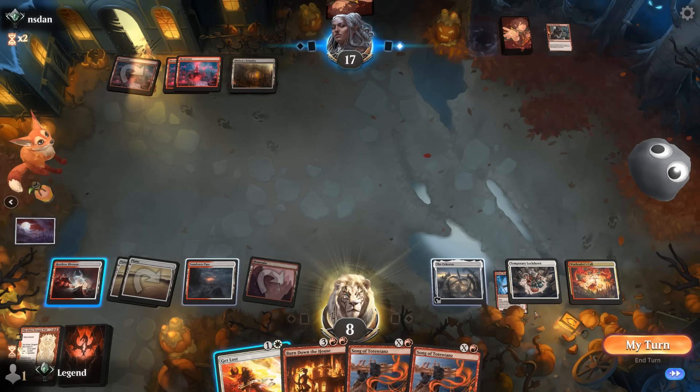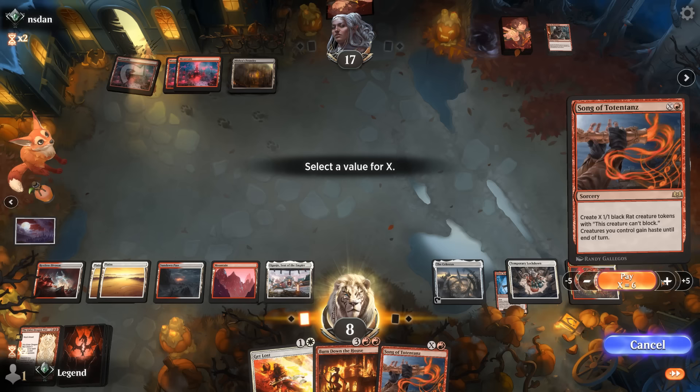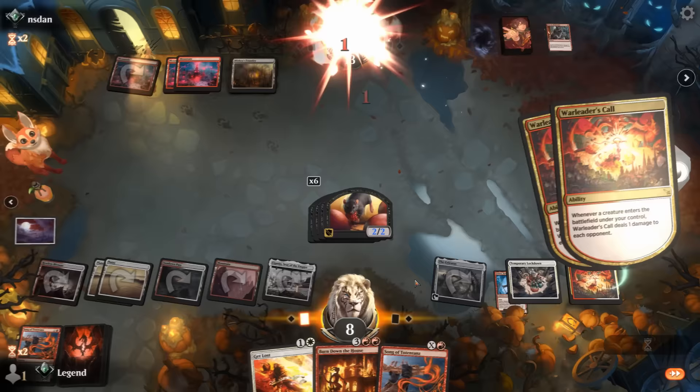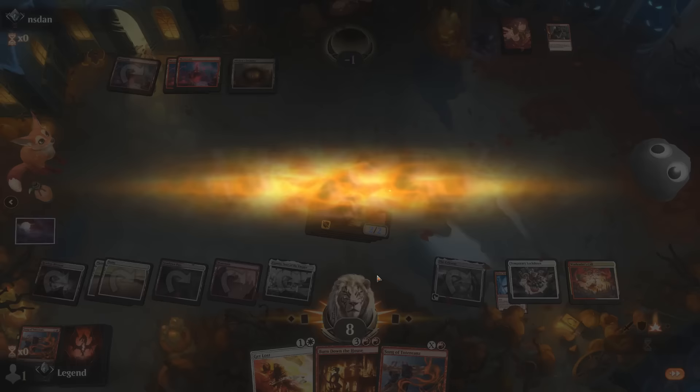Festivities down to 8. These one-damage sweepers would have been effective if it weren't for Warleader's Call clearing all the rats. With a land drop I guess the opponent could animate with Mishra's Foundry, but that's acceptable. So X equals 6 — this would have been lethal if it weren't for Mishra's Foundry, but with one card in hand I don't see us dying next turn. Had I gone for Song last turn we would have gotten there, but our opponent just takes it. Sweet, on to the next one.